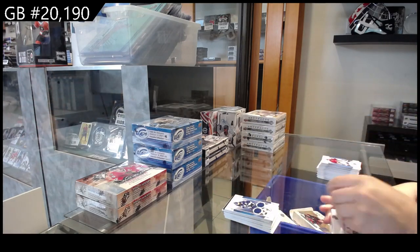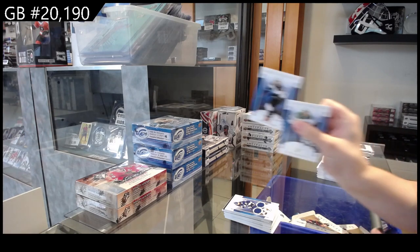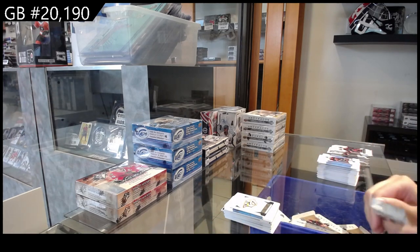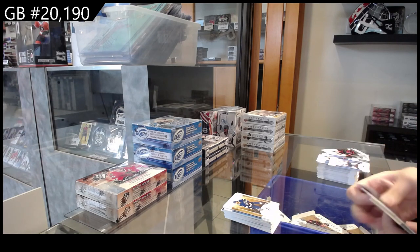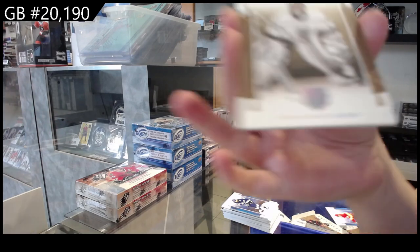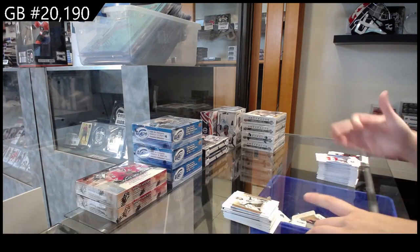All right, the last of the 2022-23s. Numbered to 299 for Arizona, Clayton Keller. Nashville Predators Rookie Redemption. Numbered to 299 for Tampa Bay, Blake Coleman. Numbered to 199, Alex Killorn blue for Tampa Bay. We have a wood parallel for the LA Kings, Jonathan Quick. Dual jersey for Pittsburgh, Chris Letang.